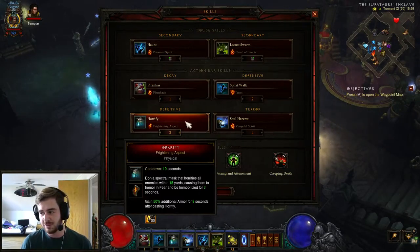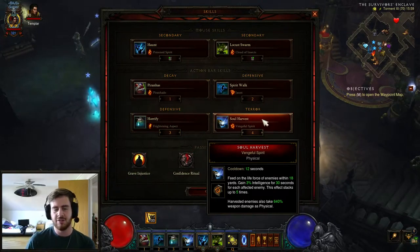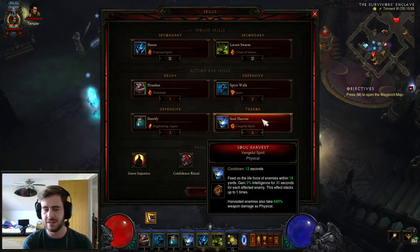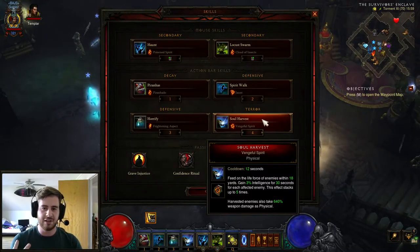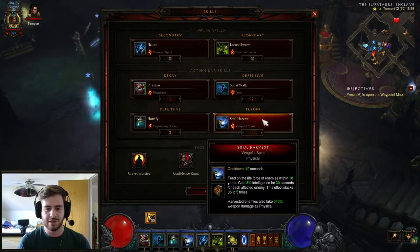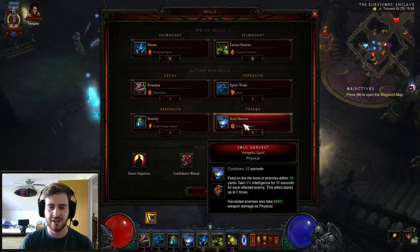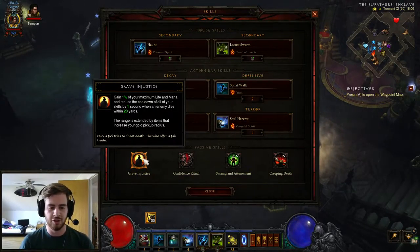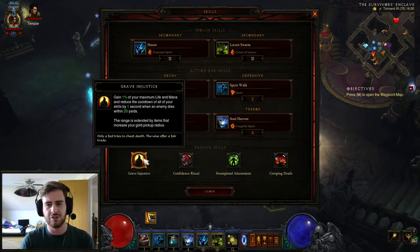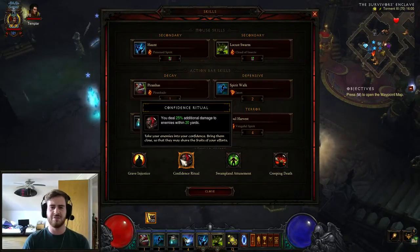Spirit Walk with Jaunt, as per usual for pretty much every witch doctor build. Horrify with Frightening Aspect for toughness and to stun enemies. Soul Harvest is probably the most important — Haunt, Locust Swarm, and Soul Harvest are the three trifecta skills that make up the Jade Harvest build. You don't need to worry about what rune to use on Soul Harvest because the Jade Harvest set gives you all runes.